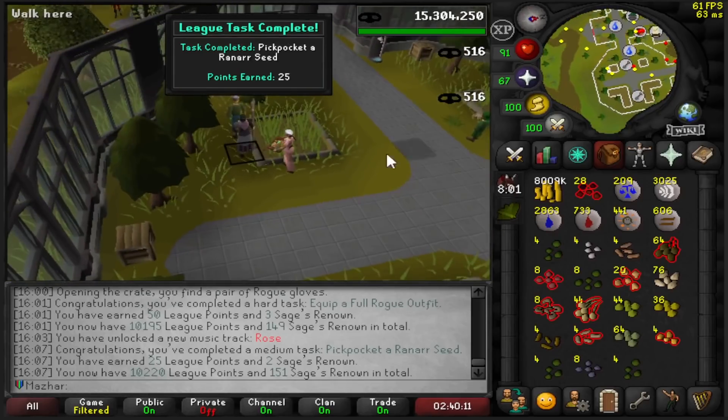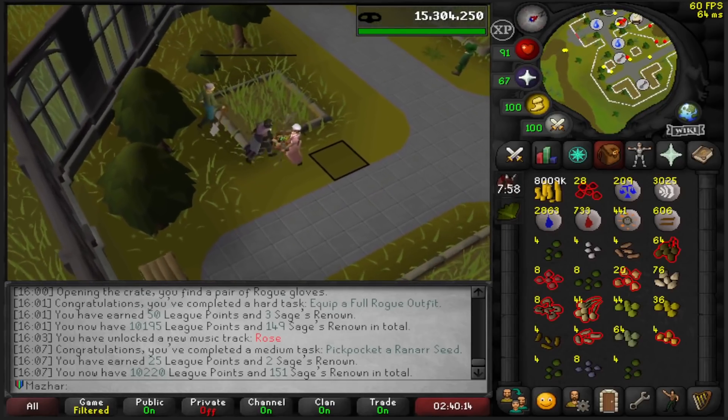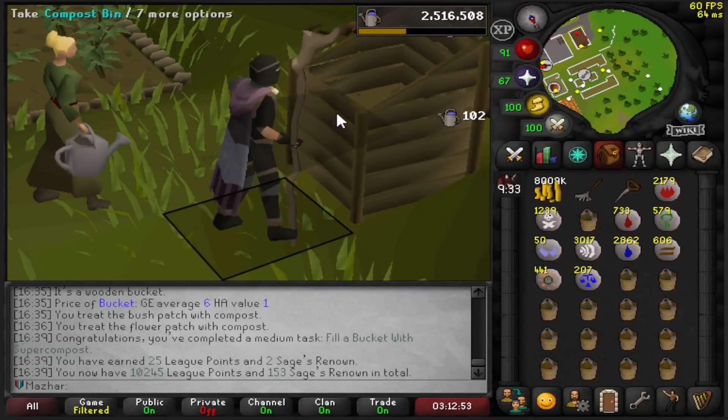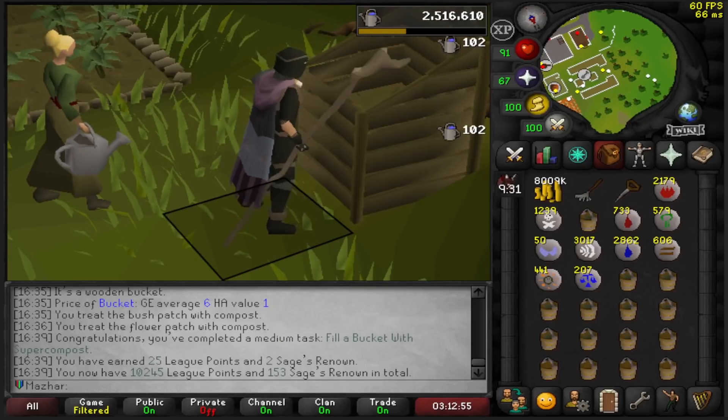Pickpocket a Renard Seed from a Master Farmer — that was pretty quick. 25 points. Fill a bucket with Super Compost — I had no idea this was a task, I was just doing it regularly. 25 points.